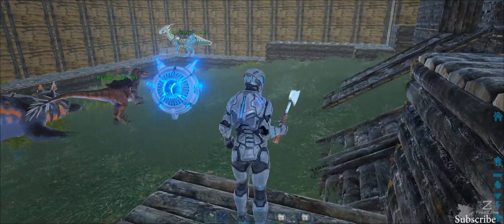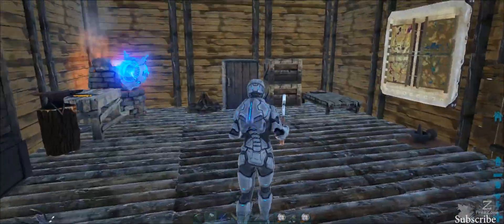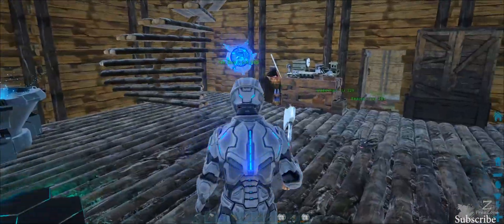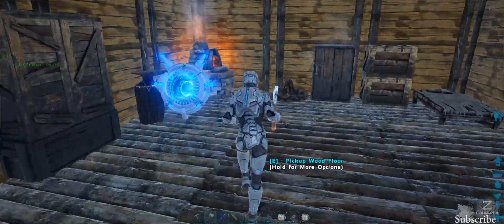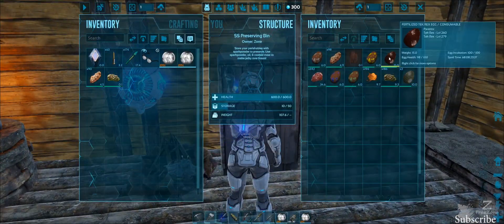That's the plan for today. We also want to set up a little bit of electricity because at the moment we're living pretty primitive. If we come in here we'll see this egg - it's from a 260 and a 279, which is pretty good. I hope it's female but it doesn't really say.